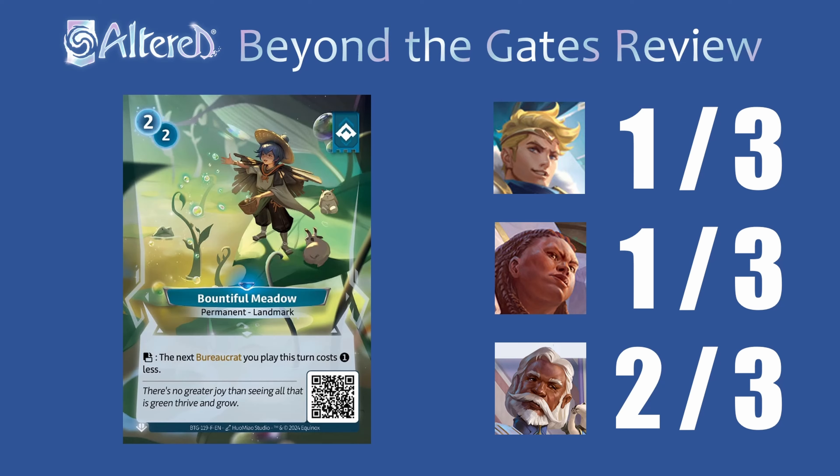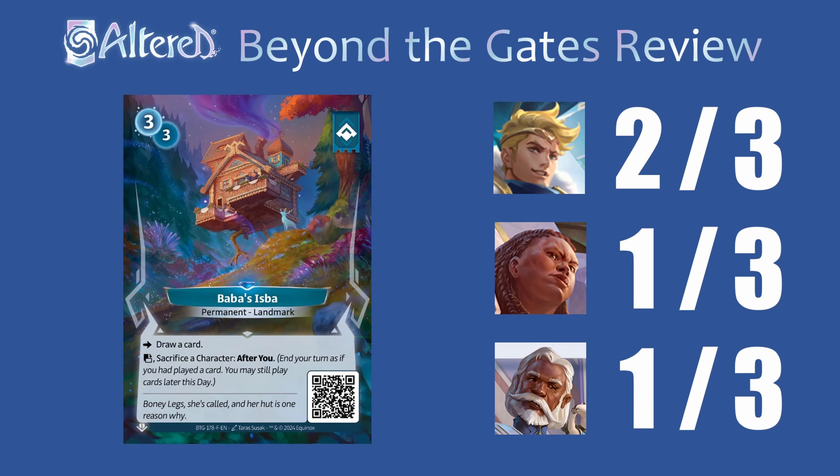Baba Zizba draws a card and then gives you Akisha's ability essentially for the rest of the game. If you run this in Sigismar you can essentially just be playing Akisha now and have a more controlling version — I don't think that's the way anyone's gonna go, but it is an option and it's not a bad card innately. You could try messing around with this if you want to play a different version of Sigismar, but I don't know if it's going to be the best one. For the other heroes I feel like it's just too hard to set this up and have something to sacrifice each round, so I don't see it seeing play at all.